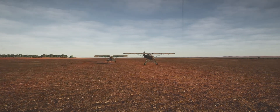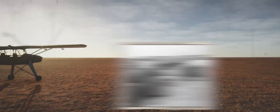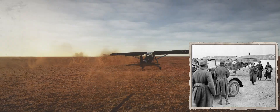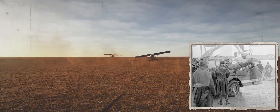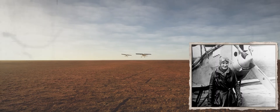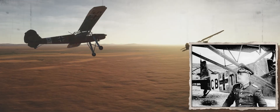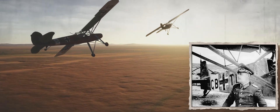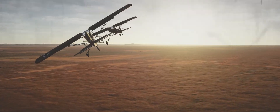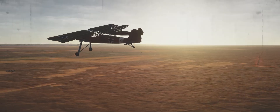The Fieseler Storch also played an important role in the Desert War in North Africa. The Storch was used to quickly transport commanders such as Erwin Rommel between front lines and bases, to transmit reports, and to evacuate the wounded from remote areas. Rommel himself often used the Storch to observe troop movements, which supported his quick decision-making style.